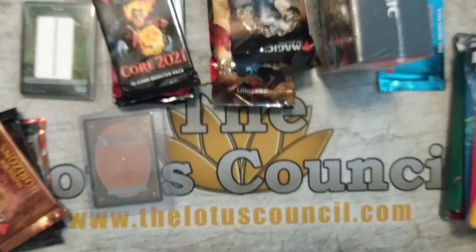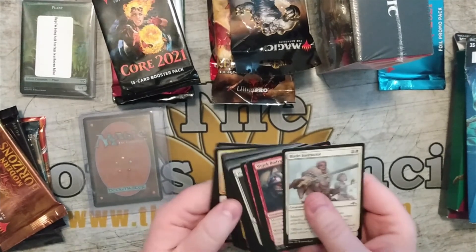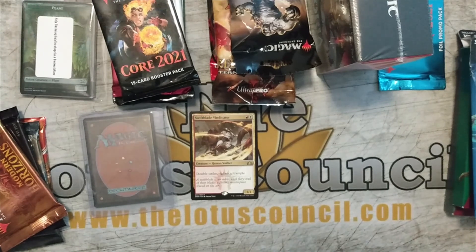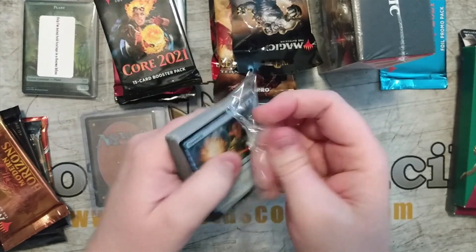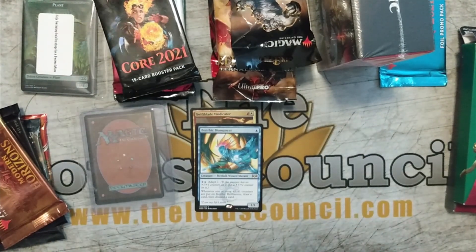I'll start with the theme boosters. If you're not familiar with theme boosters, basically you get one, maybe two rares, and the rest is a bunch of uncommons and commons in the theme. We'll go through these fairly quickly. A Swift Blade Vindicator from the Boros deck. For the most part, unless you're doing specific stuff with them, they're not necessarily the best purchase you can make. Wizards says they like to think of these as building your collection, but really most of the cards you get are bulk. Benthic Biomancer being the rare — not sure on some of the prices, but it's okay.